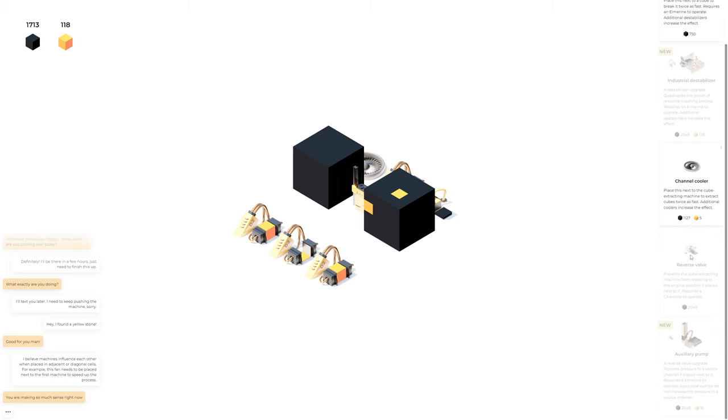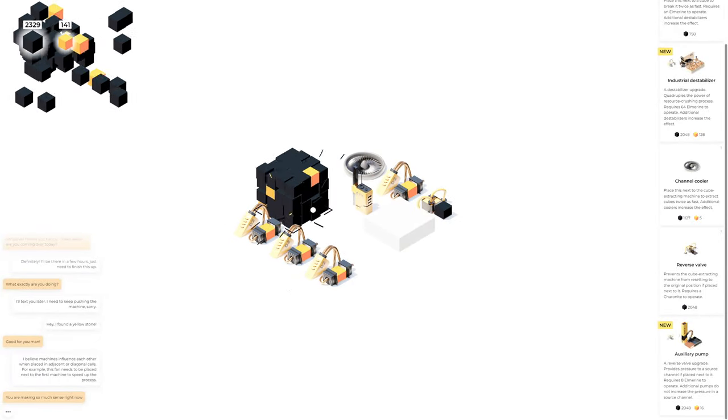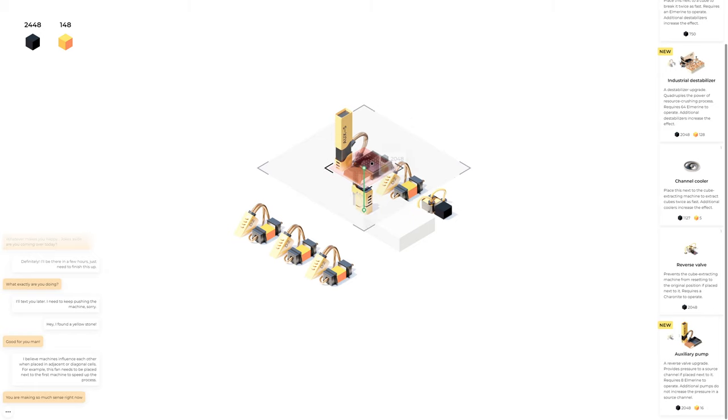What else is there to do? I can make one of these. 'Prevents the cube stretch machine from resetting' — I've already done that. A reverse valve upgrade provides pressure to the source channel if placed next to it, requires 8 Elmarine to operate. Additional pumps do not increase the pressure in a source channel. What the heck is a source channel? I don't know what that means. I could start trying to figure out what this does — it won't let me put it there for some reason.